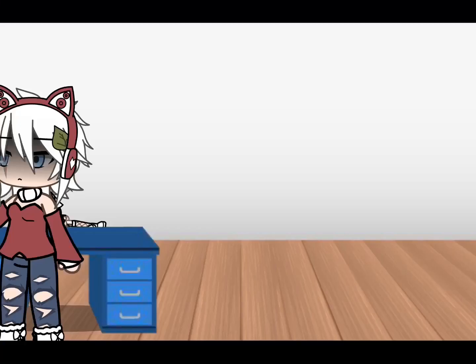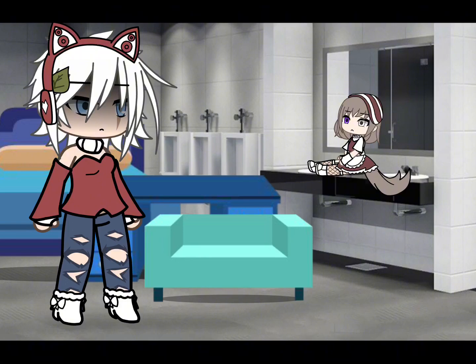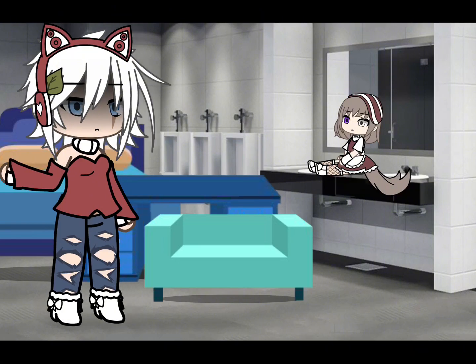If the shadow disappears, bring in the blue and white things ASAP. Remember, only turn off the light in the bathroom. Keep all the other room lights on.